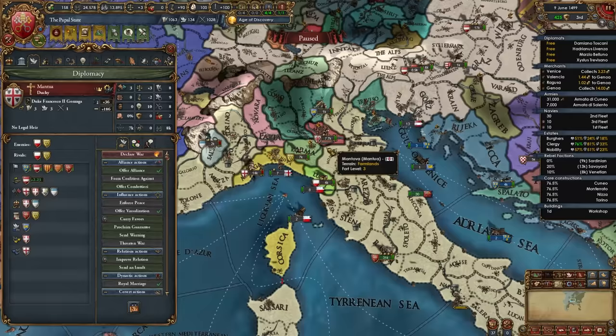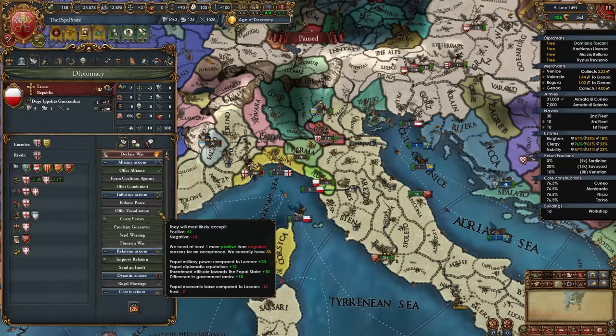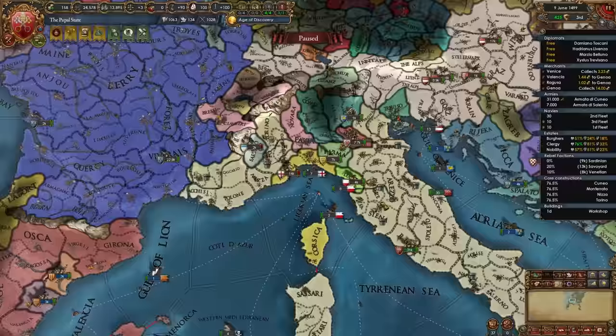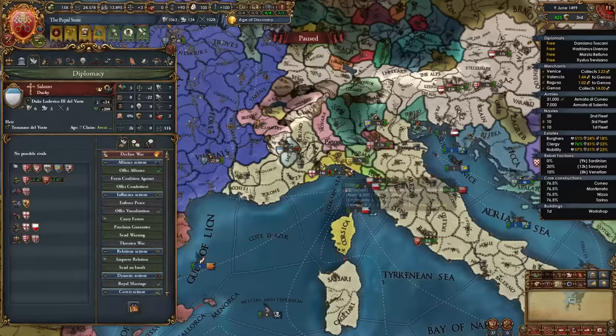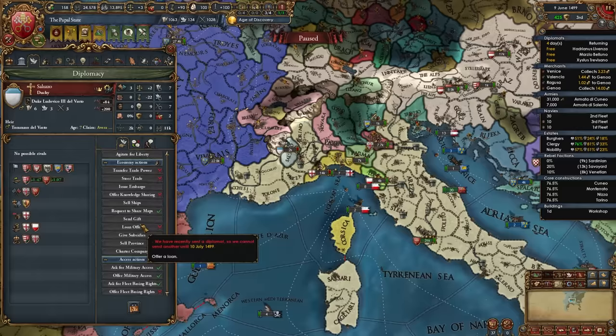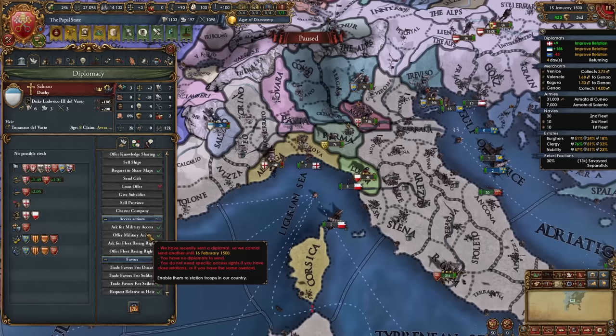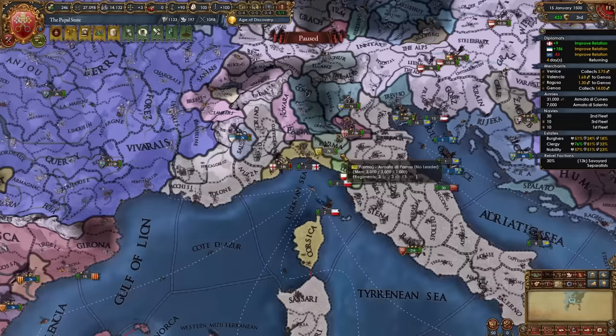Instead of fighting seven more nations, diplo-vassalize all of Saluzzo, Lucca, Parma, and Mantua then annex them later for free with no aggressive expansion. To diplo-vassalize, ally them, guarantee them, improve relations, send gifts, offer military access, influence them, and appoint cardinals. After a few months I can vassalize Saluzzo. I'll do the same with Parma, Lucca, and Mantua. I can also take the mission 'Crush the Italian Cities' since we or our subjects own nine provinces in Tuscany, Liguria, or Piedmont, giving permanent claims on Venice, Lombardy, and Po Valley areas. Take the tier 4 government reform 'Head of the Catholic Church.' After vassalizing Parma and Mantua, I declare on Genoa calling in France, and full annex them with no coalition forming.